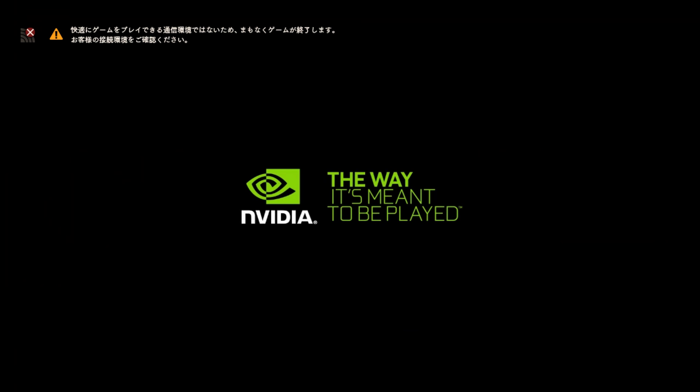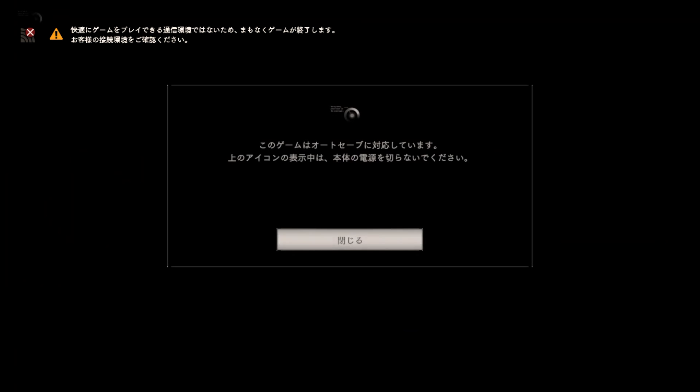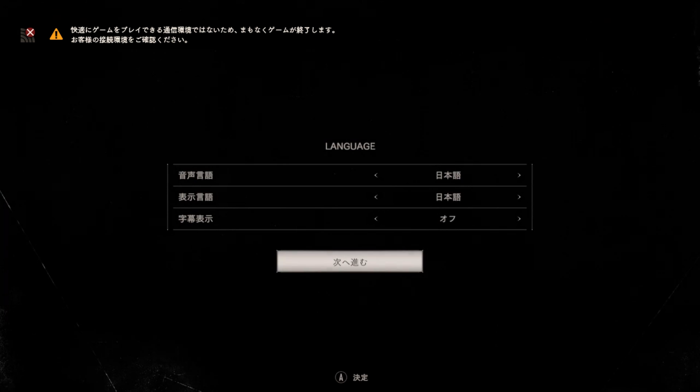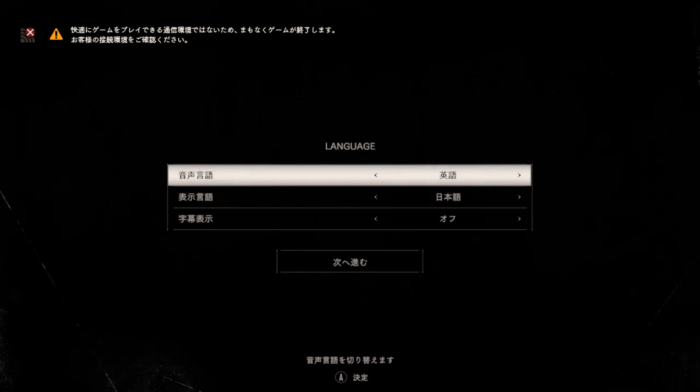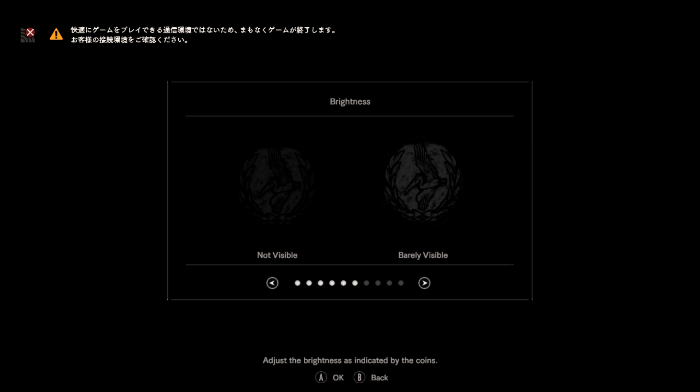Okay, we're back here again. Press A. Oh, language options — we have Japanese and English. English is the second one there. Now the menus are in English as well. That's awesome!